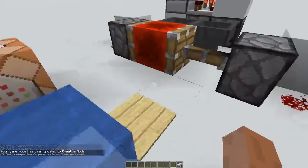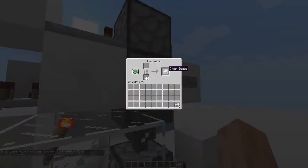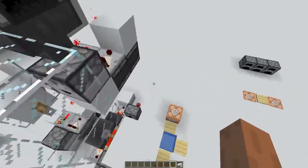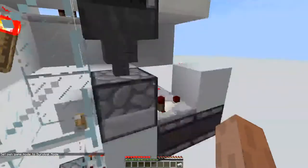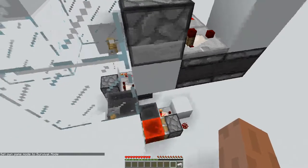Let's go to creative and go here. So here is a furnace that contains the result of 1 iron ingot — actually this furnace has smelted 3 already. So if we go to survival and pick this up, it is going to give us the experience that is given by 3 iron ingots.